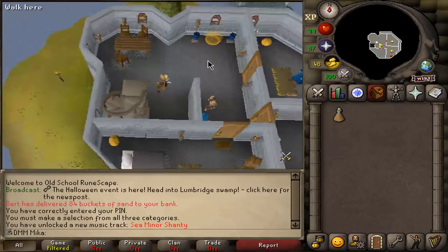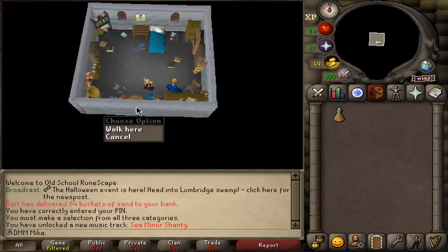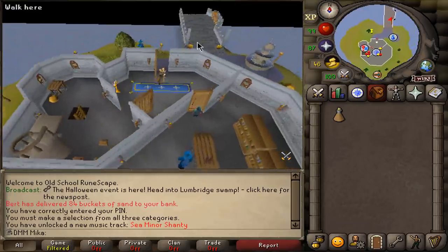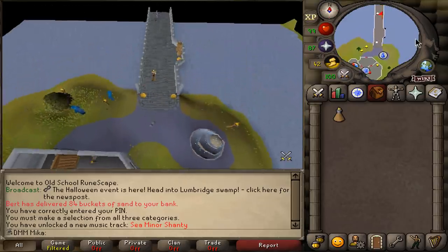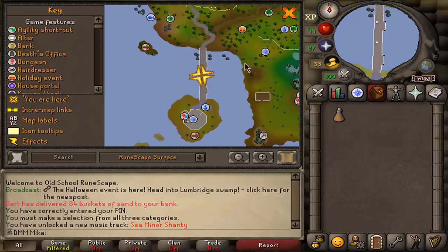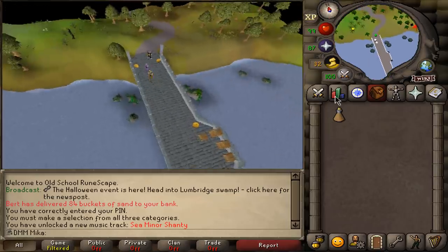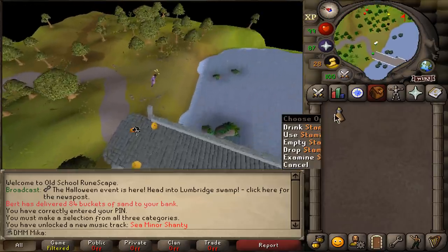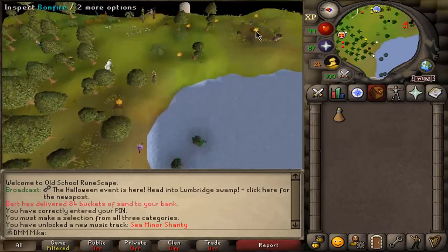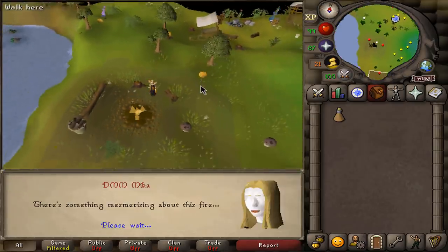Now we're going to have to find Eve. We're going to go ahead and speak to Eve, so once again we are running north of the Wizard's Tower, and then we're going to go into the Lumbridge Swamp — right over here north of the place where you can get a Ghost's Pig Amulet. I'm at 30 agility and 30 run energy, might need a stamina potion. Once you make your way here you're going to inspect the bonfire.